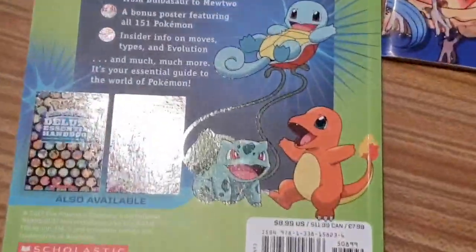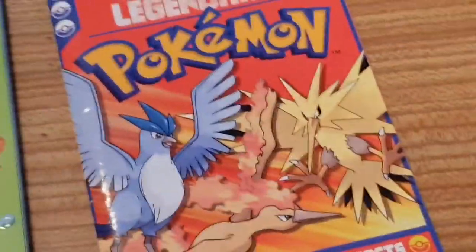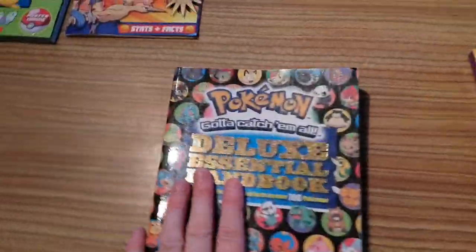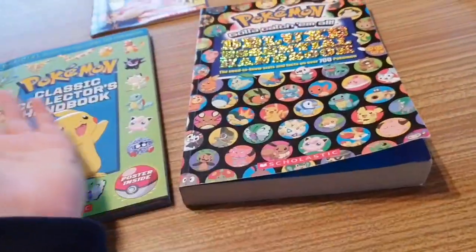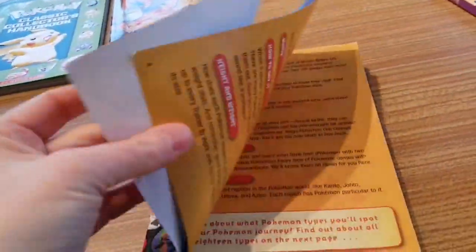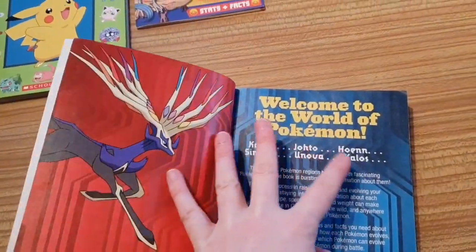The only way to get those is probably the Legendary and Mythical Pokemon book, which I haven't got yet. Anyway, they then brought out the Deluxe Essential Handbook, which has stats and facts for over 107 Pokemon. As you can see, it is much thicker than the original handbook, which only had 150 or 151 depending on whether you count Mew or Mewtwo. This book contains all known Pokemon from Kanto, Johto, Hoenn, Sinnoh, Unova, and Kalos.